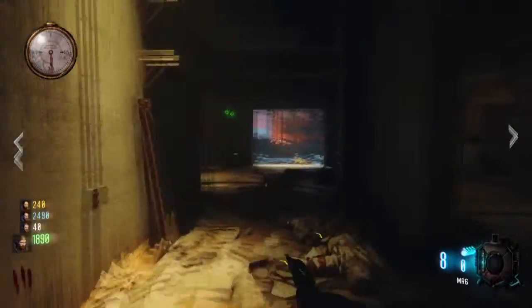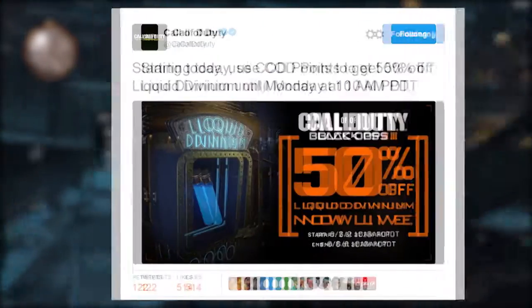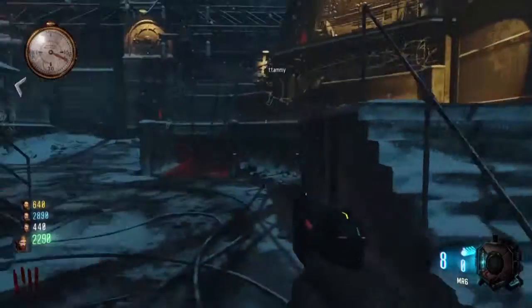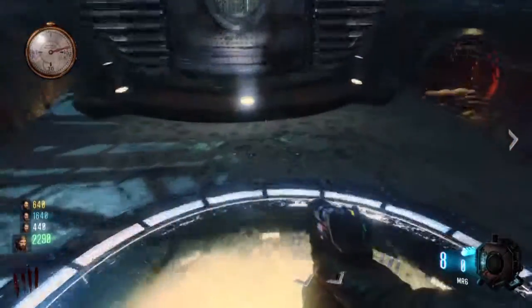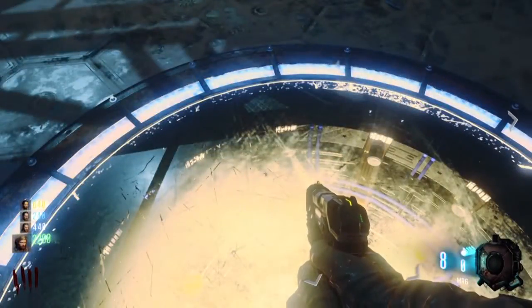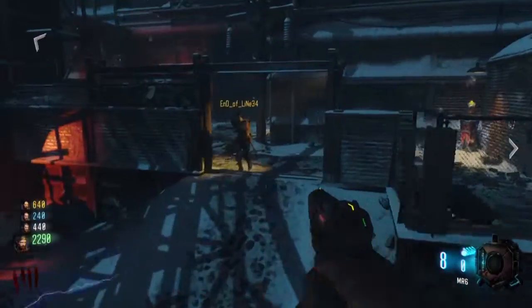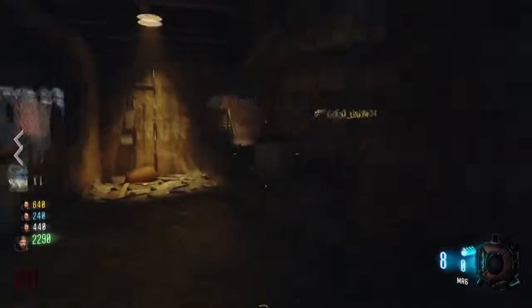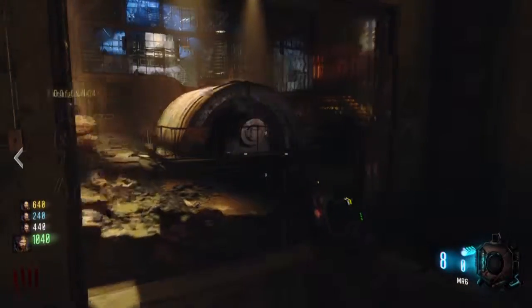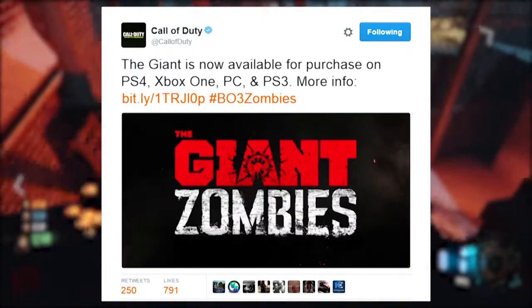We're going to start with 50% off Liquid Divinium. This is going to be the same deal as my previous episode — 50% off supply drops. It's going to be a Call of Duty points type of deal because that's how Activision likes it. I don't know why they don't use the regular currency within zombies. So if you want to buy Call of Duty points, this is the time to do so — you're going to get more bang for your buck. It's available June 6th at 10 a.m. Pacific Standard Time.